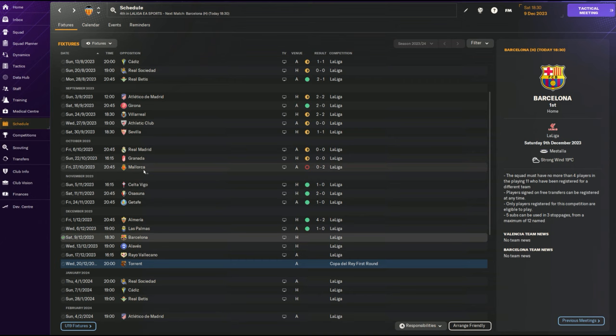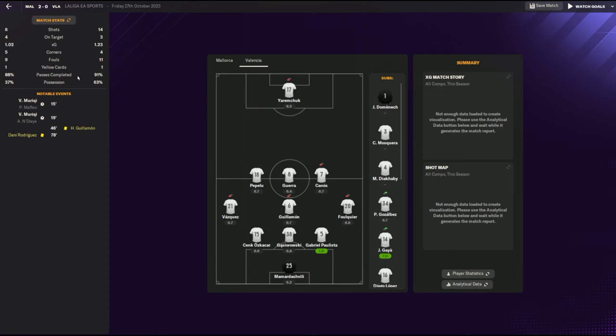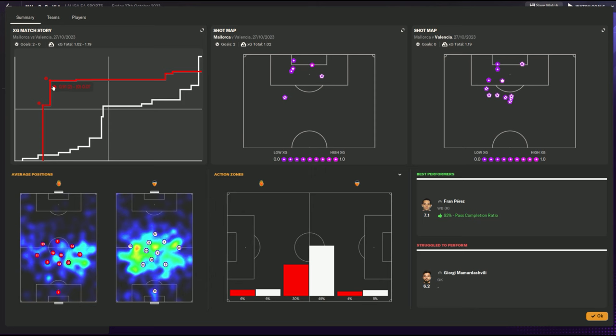The Mallorca game was after the change. The XG for Mallorca was only 1.02 and I had 1.23 with 63% possession. This should have been a 1-0 win in my view. Looking at the data, the XG they had came through two big chances — they had two huge chances and scored both of them, which I thought were individual errors. I've basically erased that and looked at it as my team's performance: they created nothing. So technically, that game was a 1-0 to me and I got FM'd.